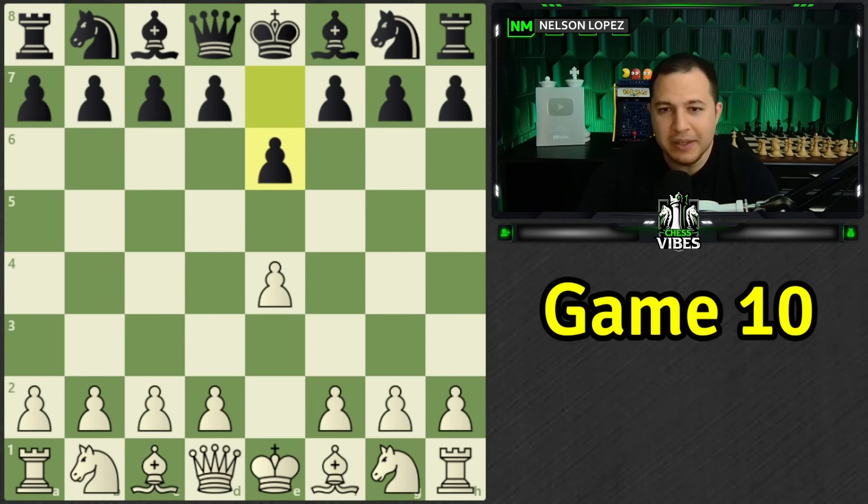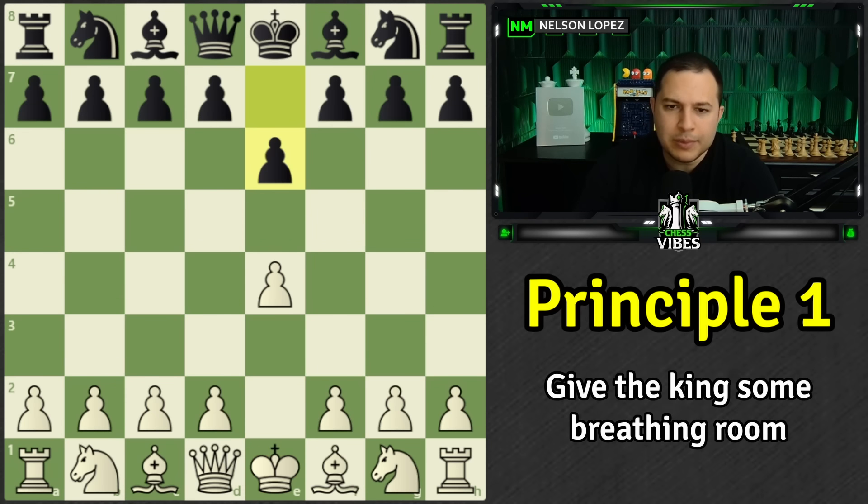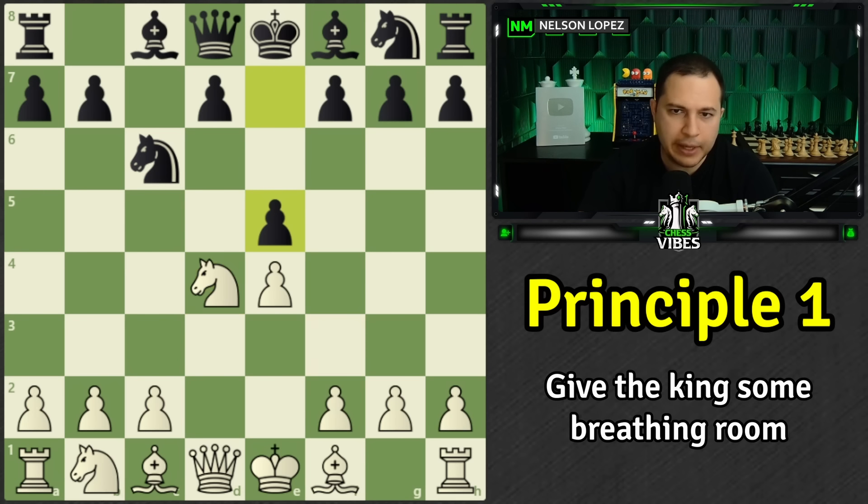One interesting thing he mentions right away: when you play e4, you let out your bishop, you let out your queen. He also mentions it gives the king some breathing room — not that we really want to move there, but if we needed to we could. And you might think, it's so early in the game, who cares?